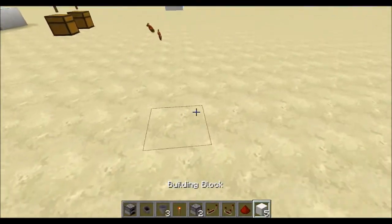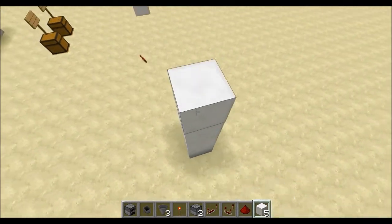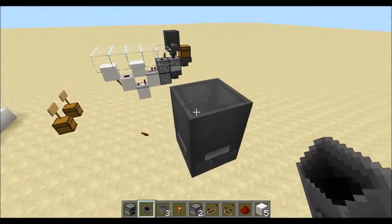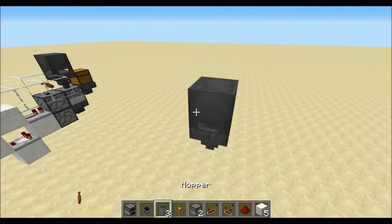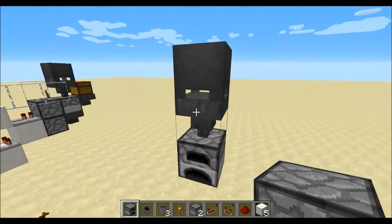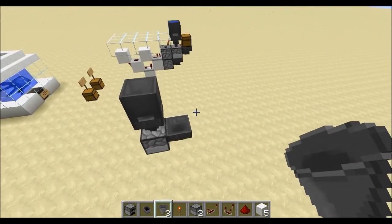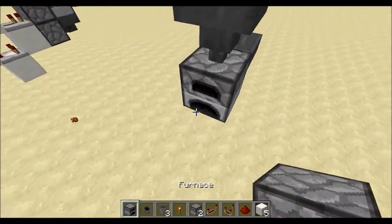So what you want to do is go to where you want to build it, go up a couple blocks, place a hopper and a cauldron on top of that — that's a cauldron you'd fill with water if you wanted it filled. Then place a furnace under that by shift clicking, and then place a hopper going into that. You don't need a chest on top of it but it just adds more coal storage, so that's always wanted.